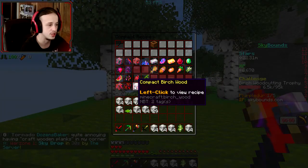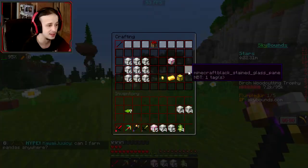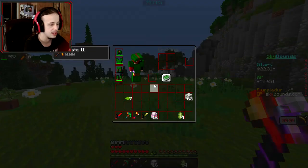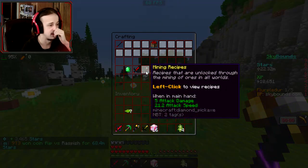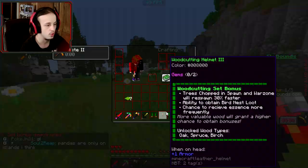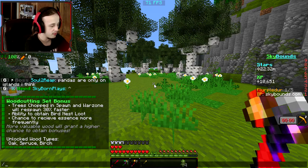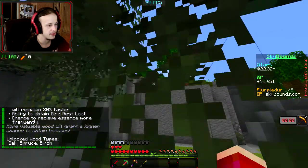I'm gonna craft all of these into compact birch — I'm gonna probably need more than that. Actually, I think that's enough. Let's go ahead and sell all, craft this one, and I want to make the woodcutting three set. Woodcutting three — beautiful. I'll go ahead and put the birch up there. Okay, I got stuck in the tree.